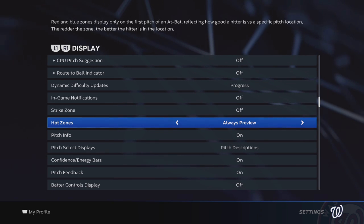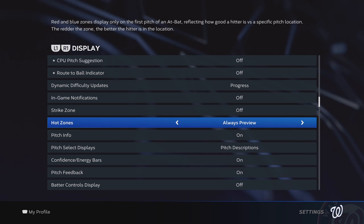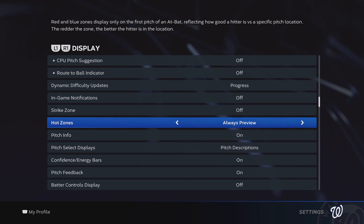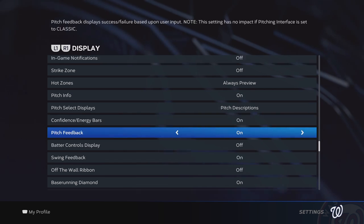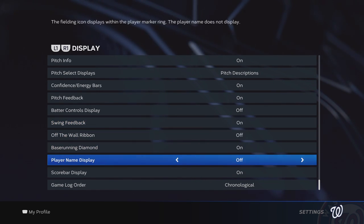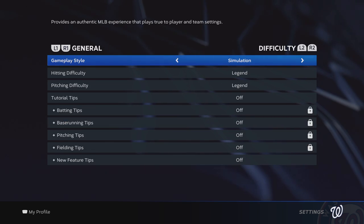Strike zone's off. Hot zone — I like to use preview simply because in real life, teams have meetings before each game, they talk about the starting pitcher, and pitchers meet with their pitching coach to discuss the lineup. This is not your full-time job, so I feel it's very fair to have hot zones on preview so you can get a refresher. Catchers wear armbands with cheat sheets, kind of like NFL quarterbacks. Any sort of thing that can save time without giving a competitive advantage, I will leave on.